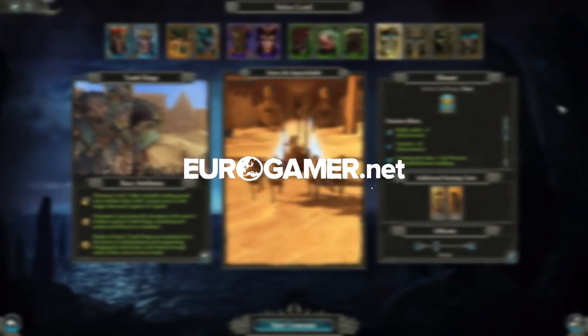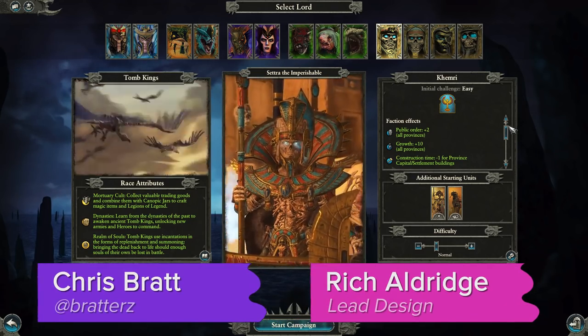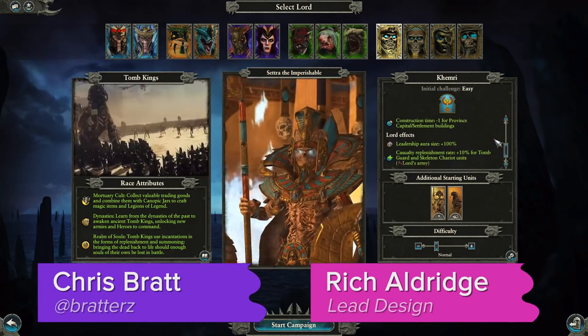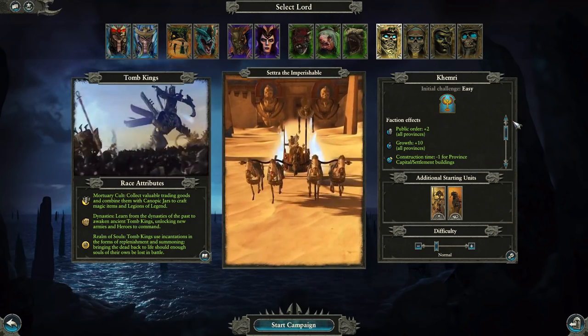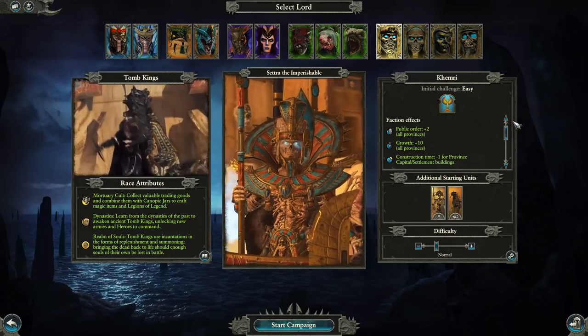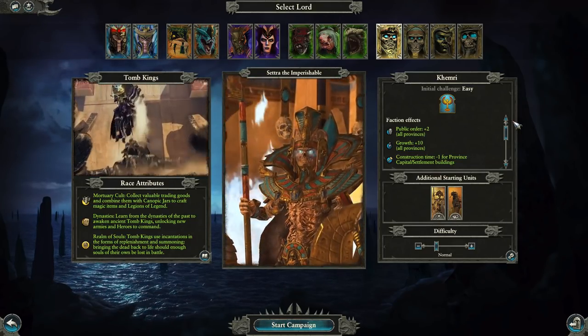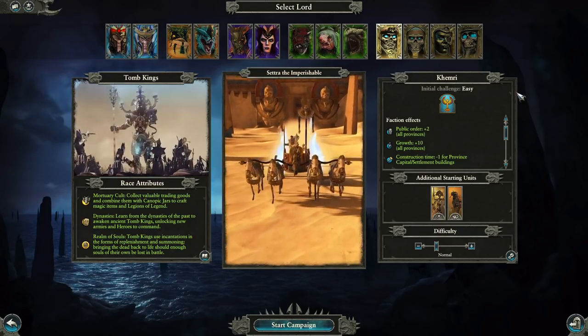Hello, this is Chris Pratt from Eurogamer and we're back again with Total War: Warhammer 2. I'm joined by Rich from Creative Assembly, who's going to help answer a few questions along the way — a lot of questions actually, because one thing I'm really impressed by, even after all the races added to the Warhammer campaign maps, this one plays completely differently.